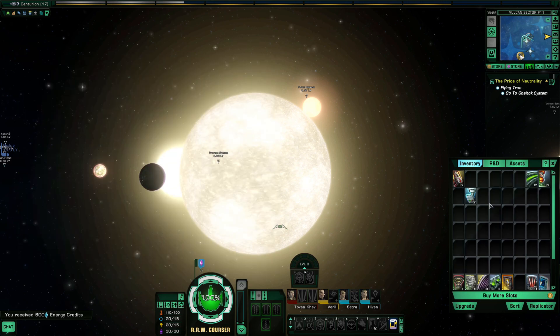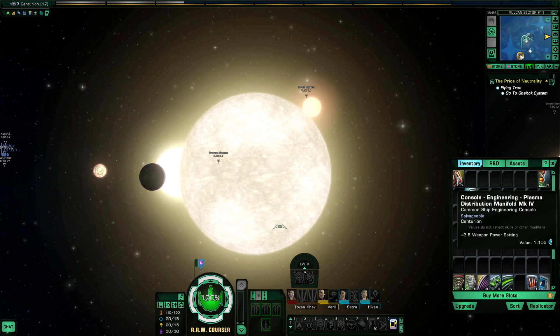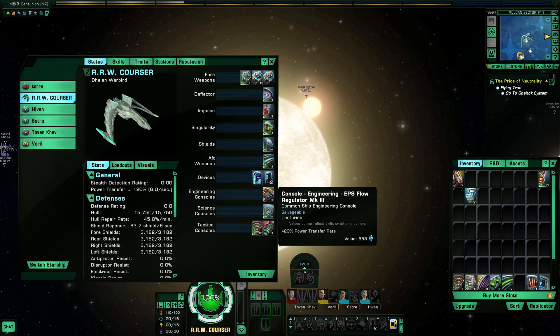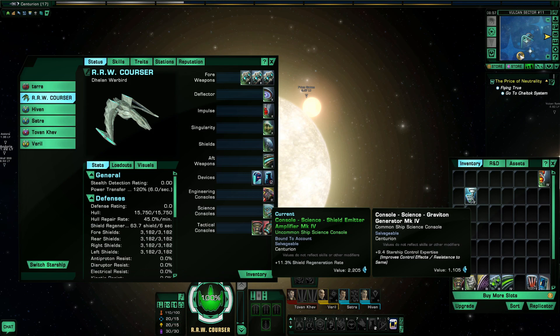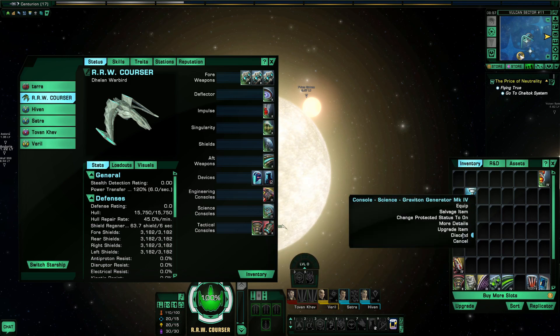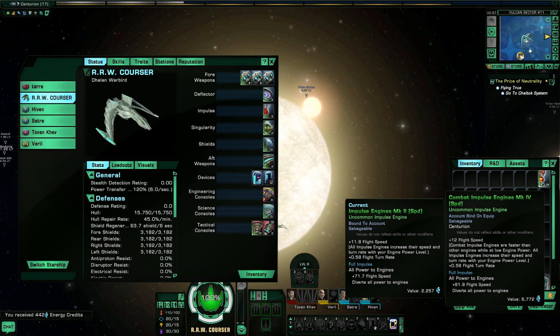We picked up a Disruptor which gives us a Disruptor Beam Dual Beam Bank and a Normal Disruptor — we're going to put it in. We also picked up an Engineering Console. We already have Power Transfer Rate, and this one gives us Weapon Power Setting, which is a very good console — we'll hang on to that for when we get our next ship in three levels or so. We also picked up a Science console with Control Expertise. I'd rather have Shield Regeneration Rate, and as a straight DPS ship I don't need Control Expertise at all, so we're going to discard it.